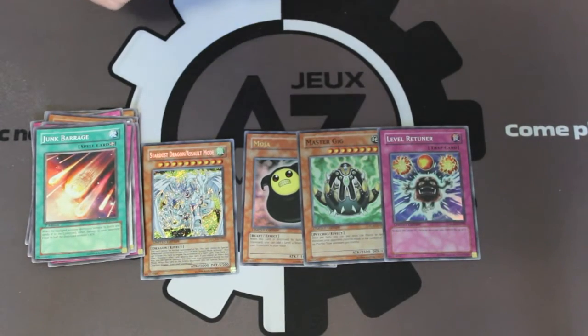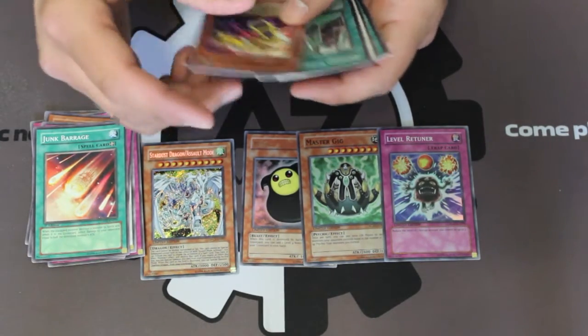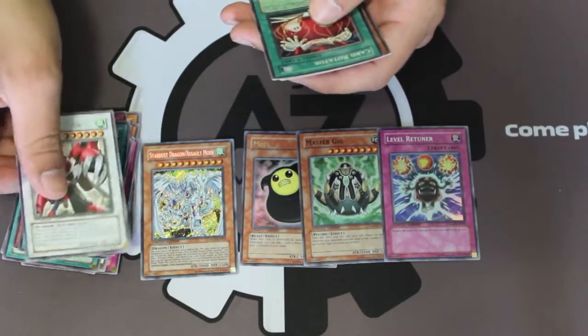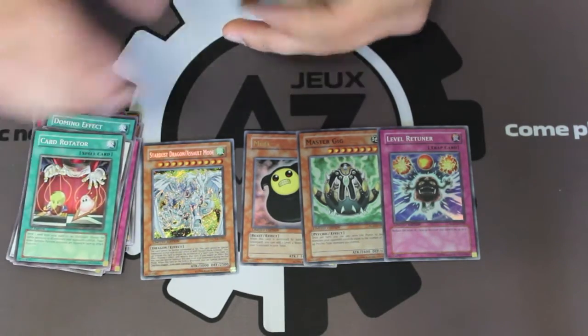Last Duelist pack. Let's see what we get. Another strategy card. We got a Turbo Booster, Domino Effect, Turbo Warrior, Card Rotator, and Quill Bit Hedgehog.